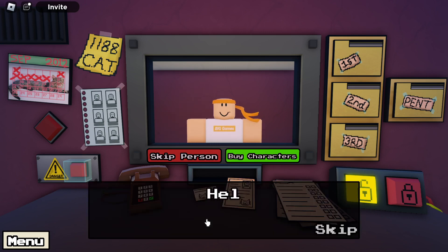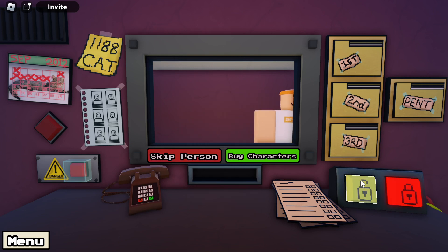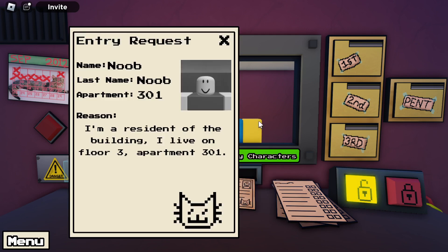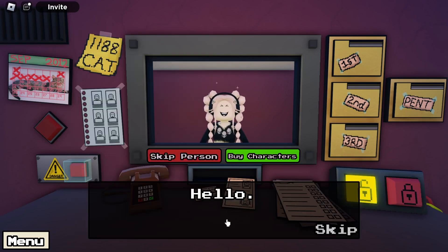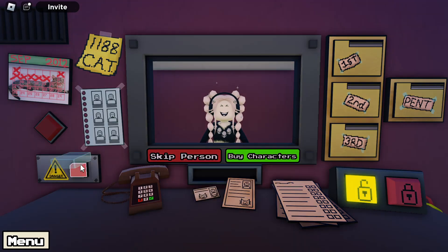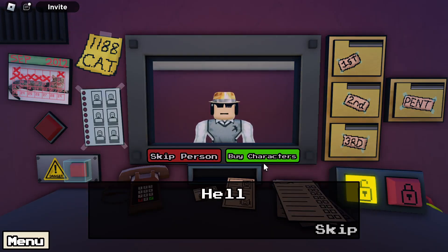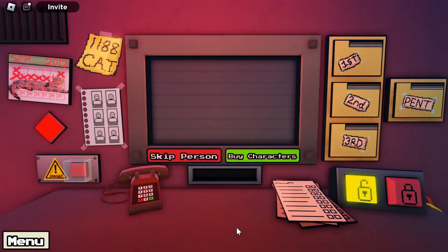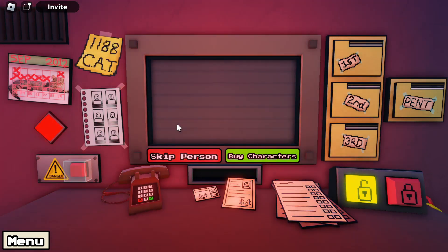I probably didn't get an S rank on that one for obvious reasons. Okay, this is Preston — you can go. This person is on the list — he's good. I already let everybody who's on the list in. This girl — I'm pretty sure I let her in already. Oh, this is the real one; there was a fake one earlier. I did let the fake break in, so she's gotta go. I let Flamingo in already.